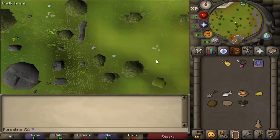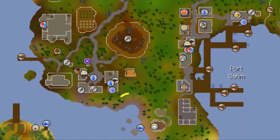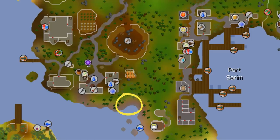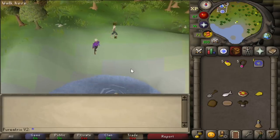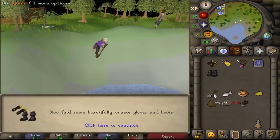Start off by teleporting to Falador and running south. You need to make your way right next to the air altar and the tile you need to dig on is directly north of this tree where I'm standing. Upon digging you'll get the Ornett legs.